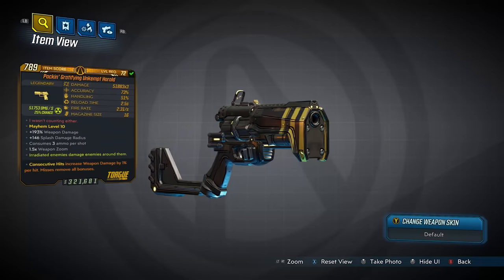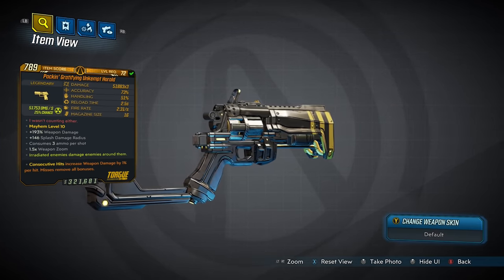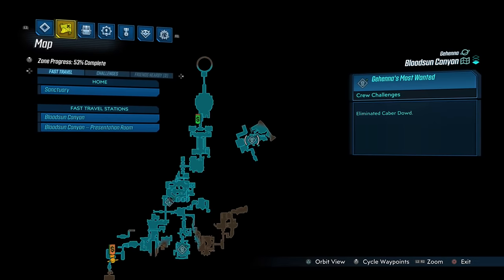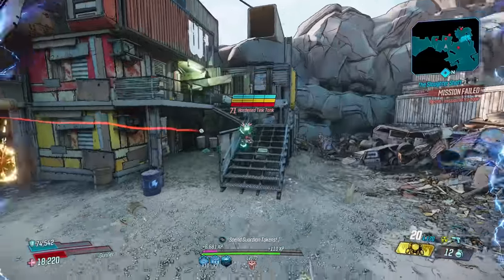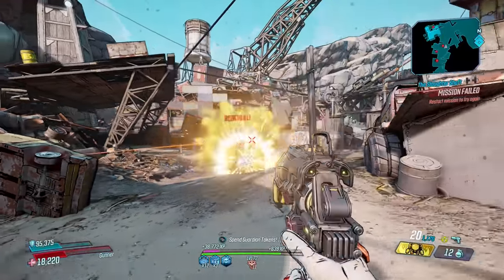Coming up next is the Unkempt Harold — a Torgue pistol from Bounty of Blood that can come in all elements, and has an increased chance to drop from Caber Dowd, who you fight around here in Bloodsun Canyon. The Unkempt Harold is a dirty damage dealer — it's a gun that'll go ahead and make your day with the raw explosiveness it provides.